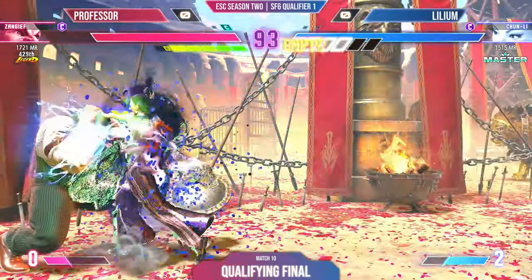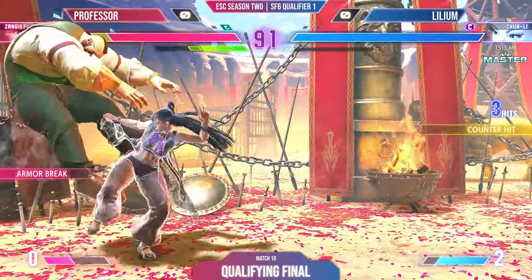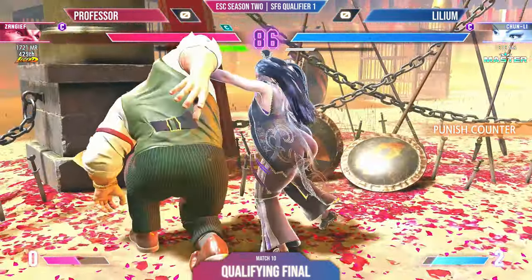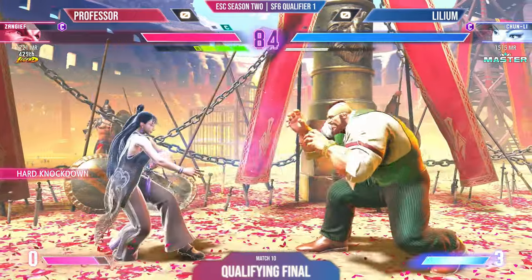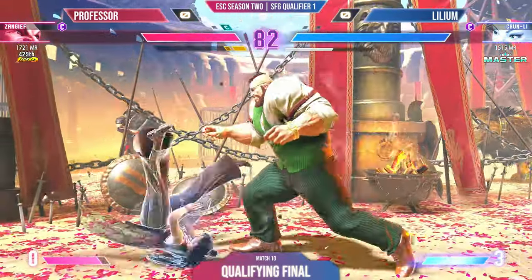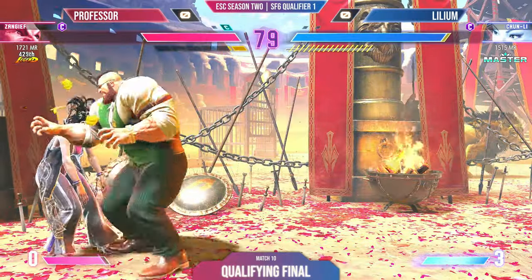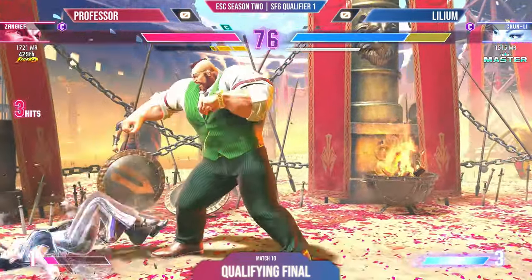Lillian coming out real aggressive. The key here is you've got to keep Zangief from actually being able to grab you — the grabs do the most damage. Keep him back with those legs, those range moves, and just jump around. She's stunned!